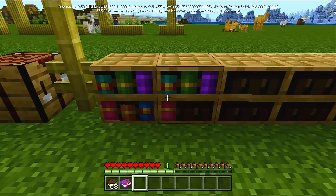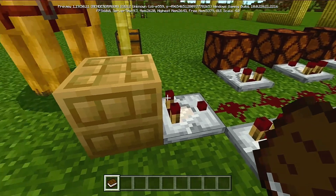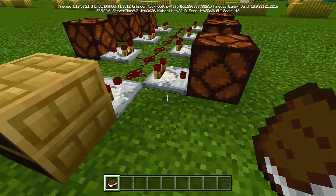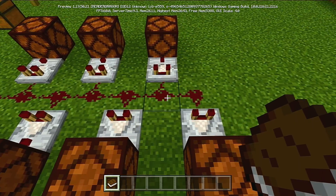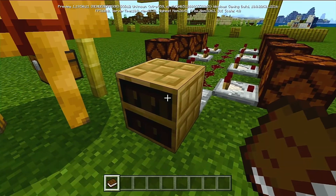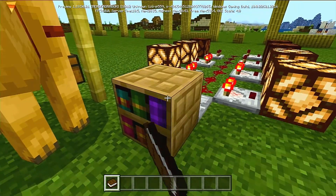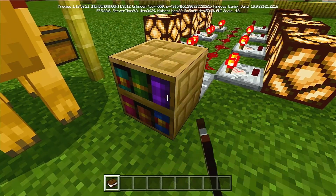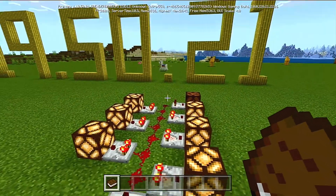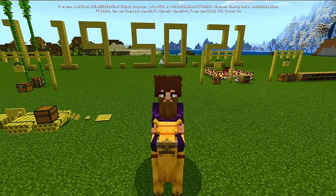If you want your books back, just click and you'll get them in the reverse order you placed them. The chiseled bookshelf also has redstone capabilities — you can pull a signal strength up to six out of a chiseled bookshelf with a comparator. That signal strength depends on the number of books inside: one book lights up one block, all the way up to six. You can use this for all sorts of hidden secrets, secret rooms, vaults, and fun contraptions.